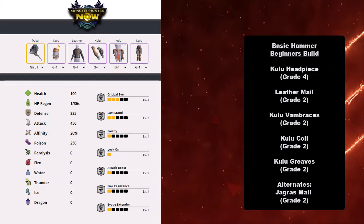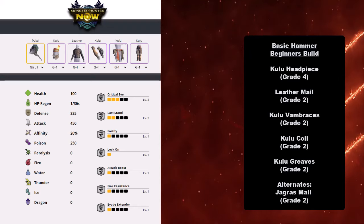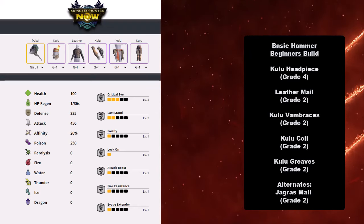For beginners, this is a basic beginner's build. You have the Kulu Headpiece at grade 4, Leathermail grade 2, Kulu Vanbraces grade 2, Kulu Coil grade 2, Kulu Grease grade 2, and for alternates you have Dragonseal at grade 2. This build will give you lock-on, a lot of critical eye, as well as last stand so your defense goes up if you get hit. Thanks to the Leathermail, you also get level 1 attack boost for plus 20 attack.